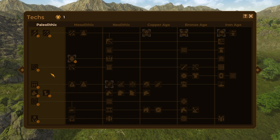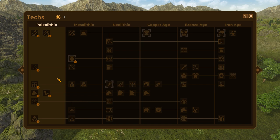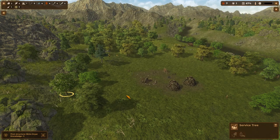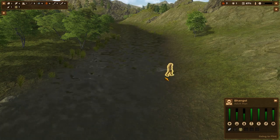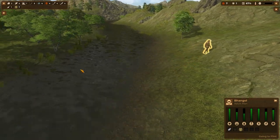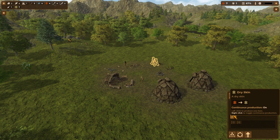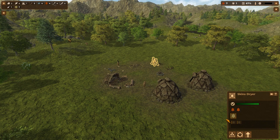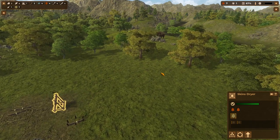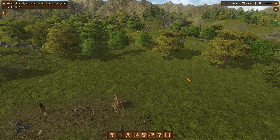My man Bangal just swam across the river to go get the flint up here. We haven't researched swimming yet, but apparently he's already got the hang of it. Good job, Bangal. All of this is on permanent production — we get a skin, we dry a skin, it's just that simple. I should probably get another one of those. I wouldn't mind getting a tiny bit of hunting going on, because apparently we rolled in the door with some spears and some knives.